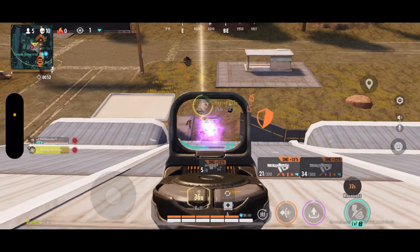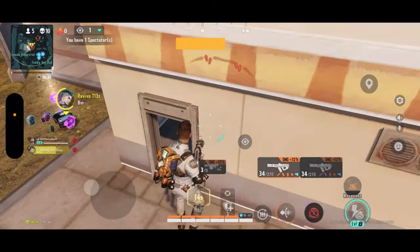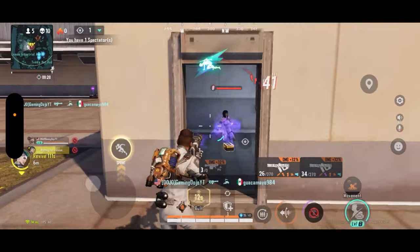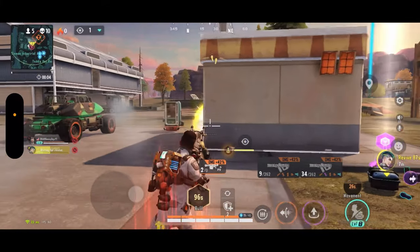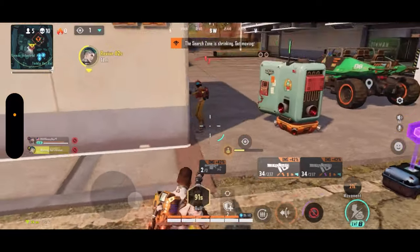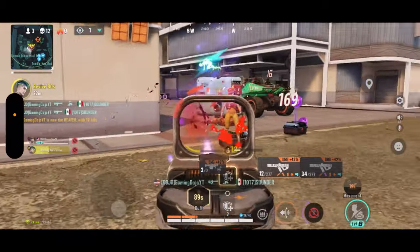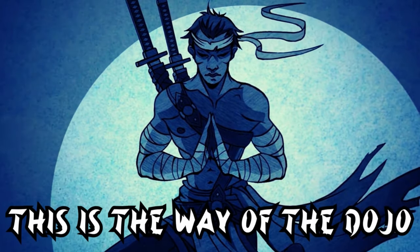Sunil's versatility makes him an overall great hero. You can use the guy in solo squads if you're feeling bold, or solo duos if you're feeling brave — since they just recently added that. He makes any team he's on better — like the Jordan of Farlight 84. If you'd like to see any of these tips in action, I recommend checking out this video. Until next time, this is the way of the dojo — peace.